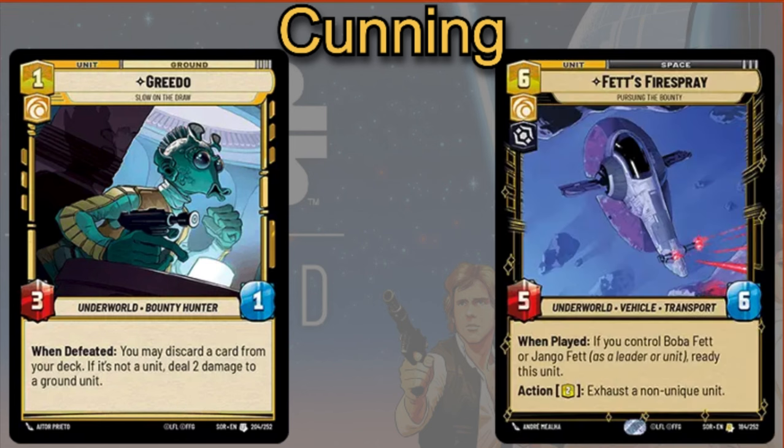You can also play Fett's Fire Spray, or the Slave I — it's going to be a six cost, six unit. When played, if you control Boba Fett or Jango Fett as a leader or as a unit, which will really only happen if you have them as a unit already out on the field, you can ready this unit. And then also as an action, you can pay two to exhaust a non-unique unit.